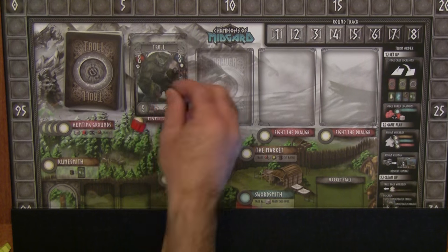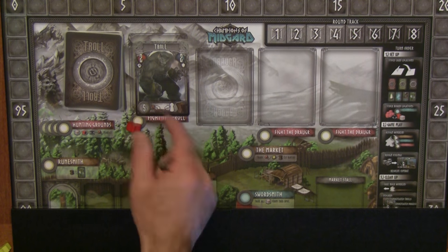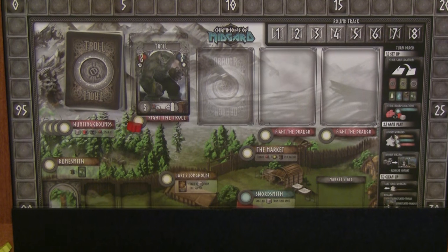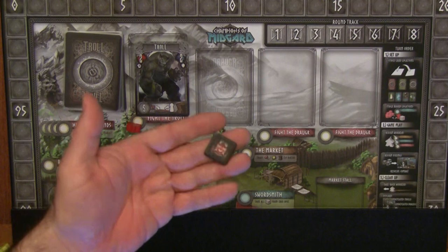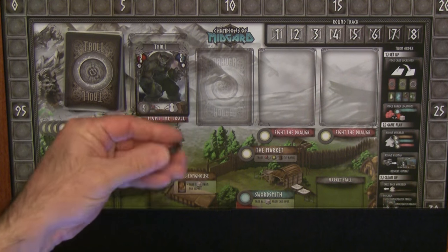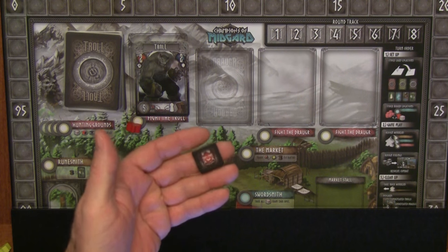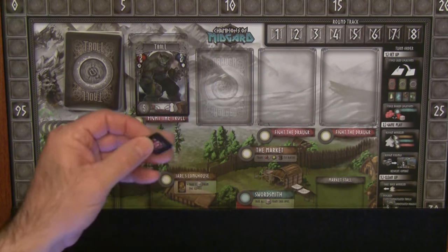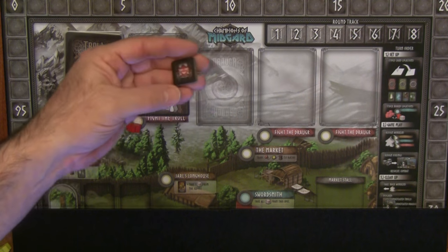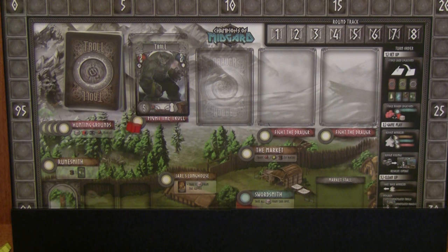The blame token goes to any player who didn't assign a worker to that space. Over time these become increasingly negative points — one blame token is minus one, two become minus three, and if you have six or more, you're looking at minus 21 points. So you want to get rid of these and assign them to other people.